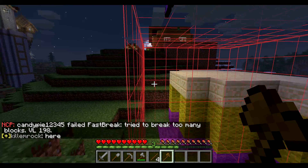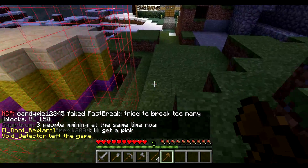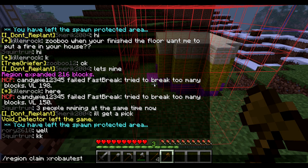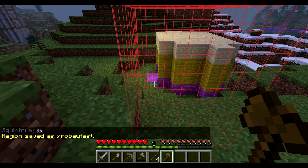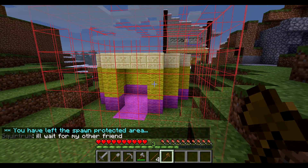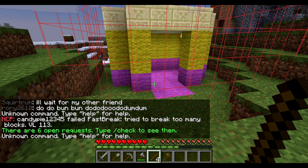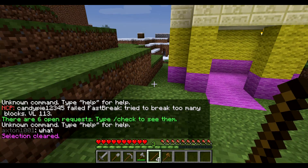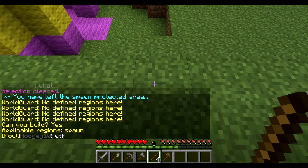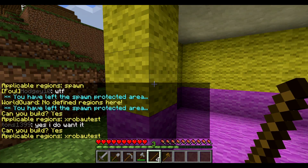I'm pretty sure I've gone into the spawn area there, but only because I'm an admin this will actually work. Let's see whether I can claim it — region claim XROBAU test. It worked! If I was overlapping with another region, it would say that you can't claim a region on top of another region. That's pretty much it — this area is now protected. Over here it should say no defined regions — no defined regions. But over here where the blocks were, this is now defined as XROBAU test.